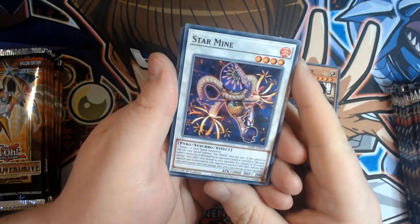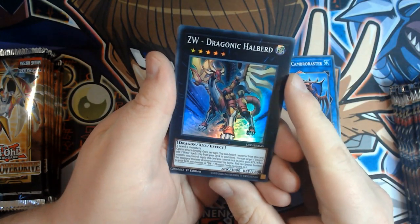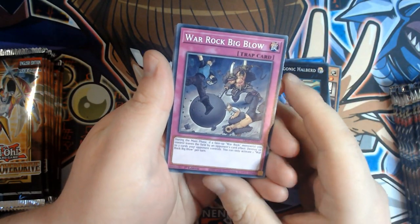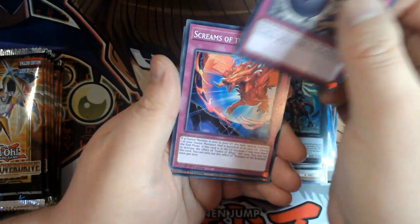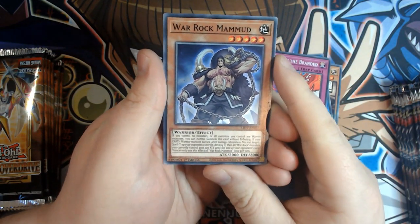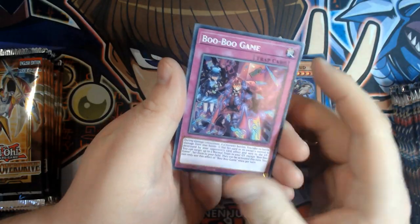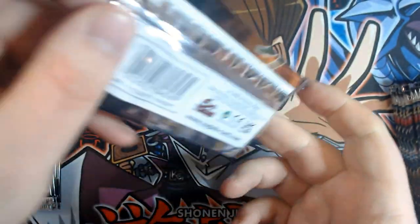Startmine — the Paleo Link. ZW Dragonic Halberd. Warrock Big Blow — more Warrock support, very nice. Screams of the Branded. Warrock Mammoth. Boo Boo Game — I think there's always one card in the set that has a really funny name like that.